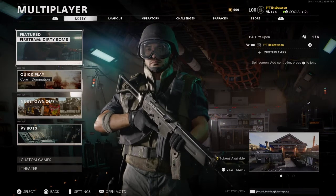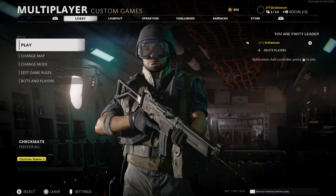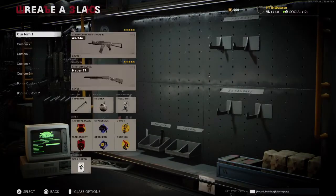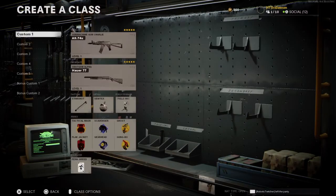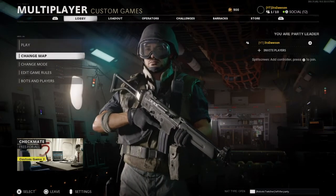Basically what you want to do is go into a custom game. First, you want to make sure that you have all your class setups in your loadout made, because if you have these setups made in the custom games, you're going to be using these in the public lobby, so you want to be warming up with these.